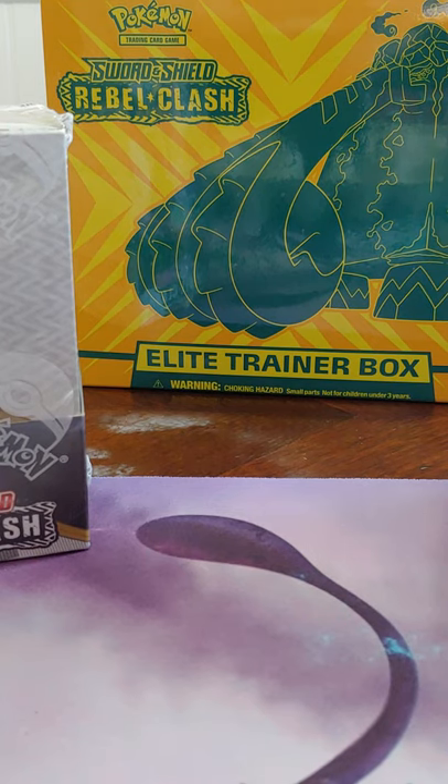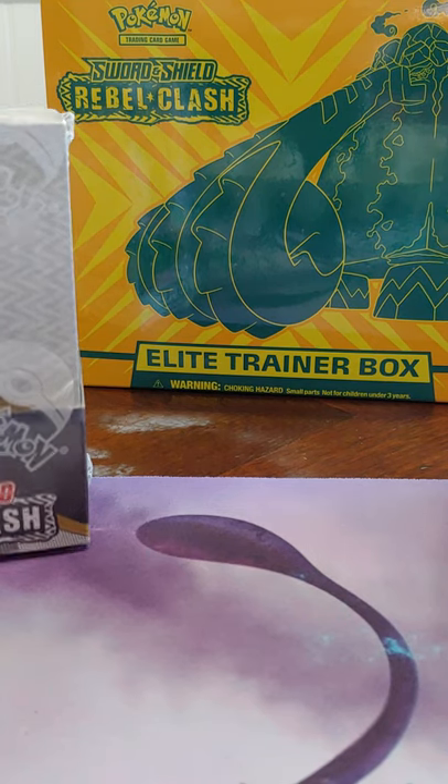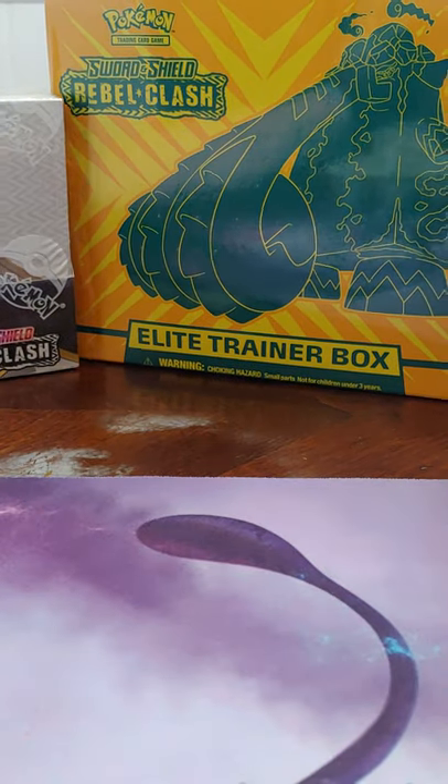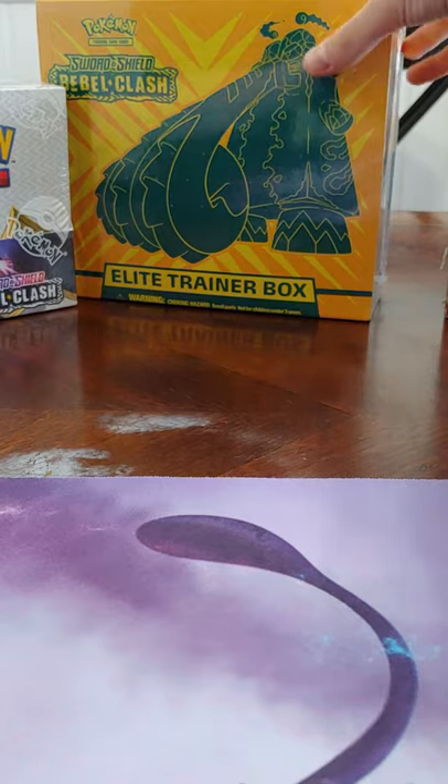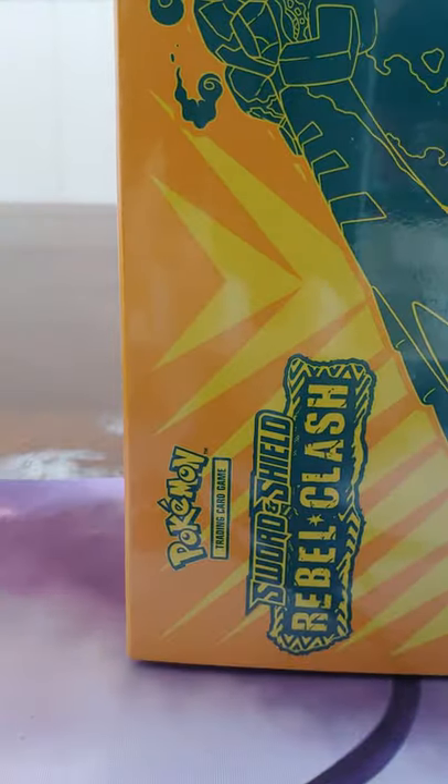Alright everybody, we are back. Max and James, Shadowless Pulls, gonna open some stuff today. It's a mail day. We've got two booster boxes and an Elite Trainer Box. This might be split up into a few videos too, just because of time. We are gonna open the Elite Trainer Box first, then we're gonna open Primal Clash and then Rebel Clash.